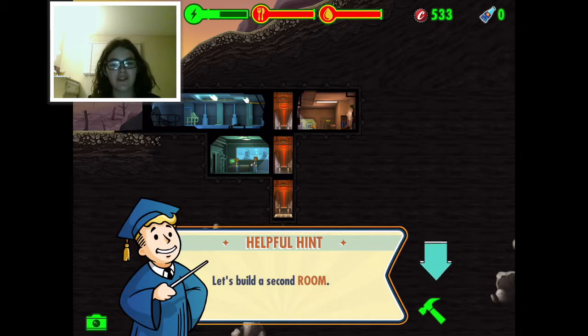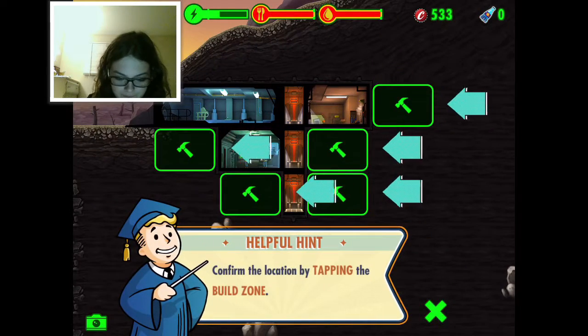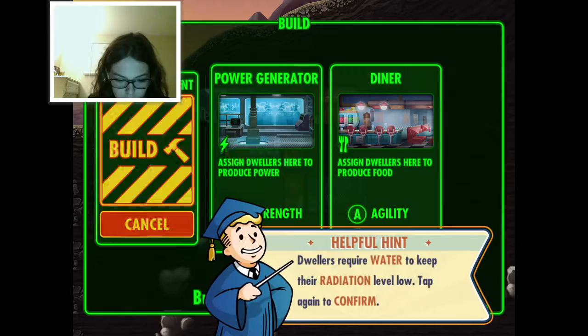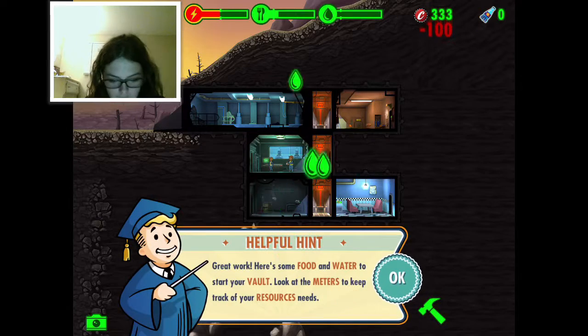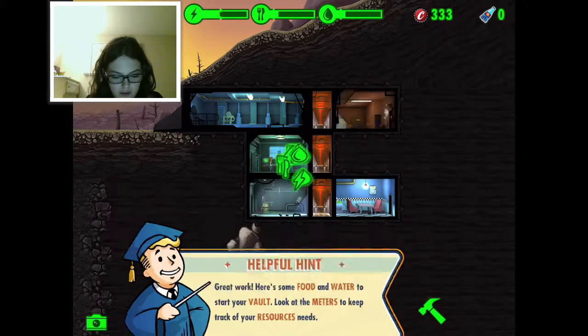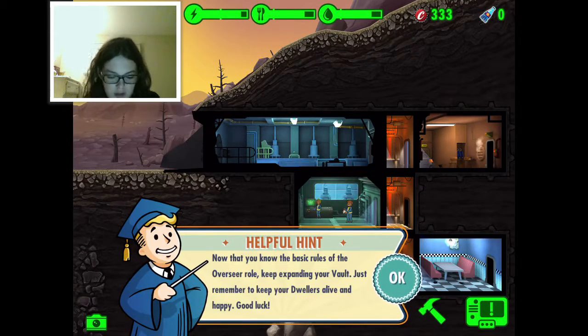This is gonna be good - go to the second room, the diner. There's also a water treatment room. Great work - here's some food and water to start your vault. Look at the leaders bar to check your resources.